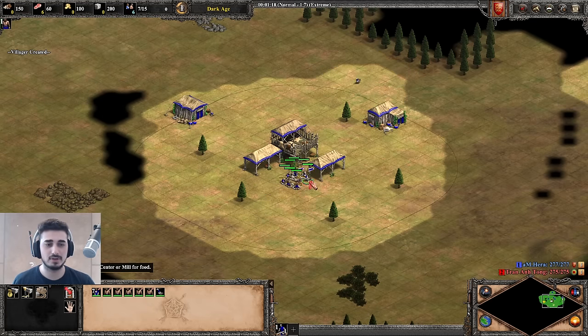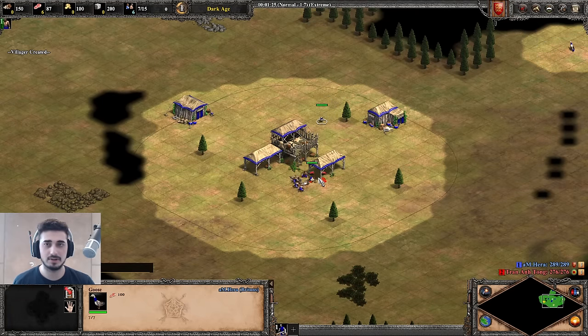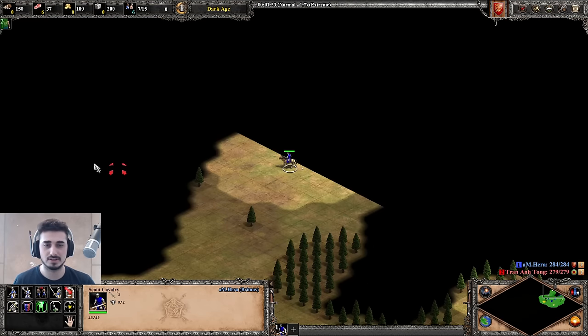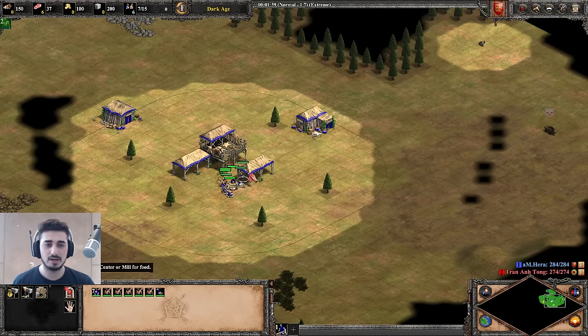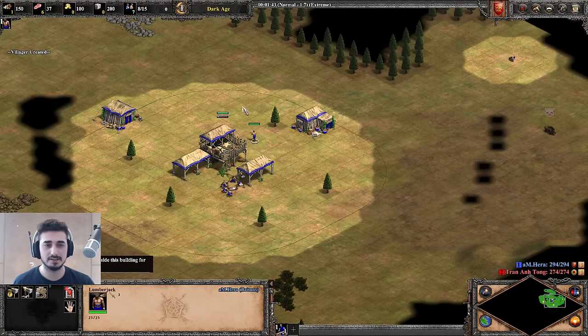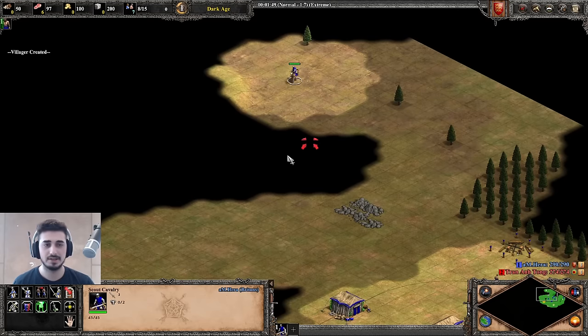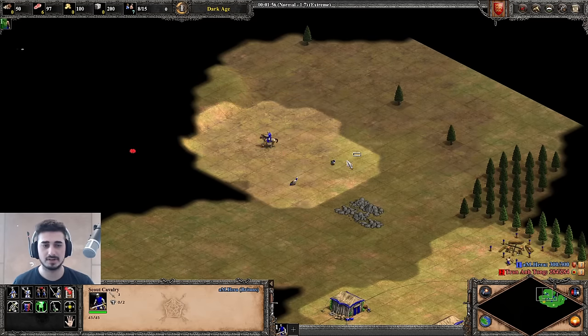You pick the strategy you want to go for, and in this case you focus on keeping your economy running and your villagers working efficiently. That is the number one focus to gain advantage in this game. After we have six villagers on sheep, we go straight over to the wood and make a lumber camp as close as possible to the wood line. These are just the basics of the early game, and we continue scouting with our scout.